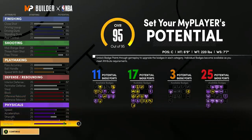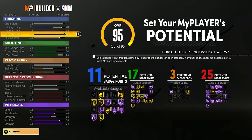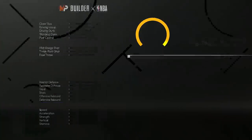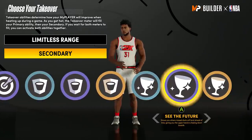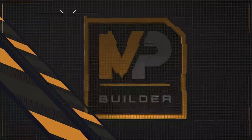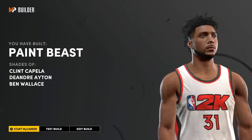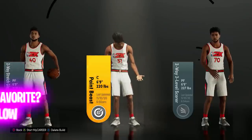At 99 this build has: 90 vertical, 98 stamina, 82 speed, 99 rebounding on both offense and defense, 99 block, 82 three-pointer, 86 mid-range, 99 standing dunk, 99 driving dunk — with 11 finishing, 17 shooting, 3 playmaking, and 25 defensive badges. For takeovers: Limitless Range first, then either See the Future or Paint Intimidation. Complete the build and you get Paint Beast — even though you have an 82 three-pointer, which is pretty glitchy.